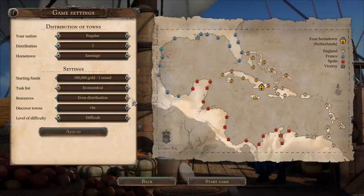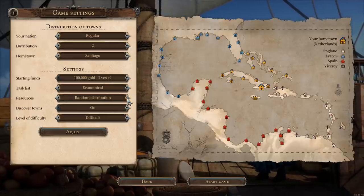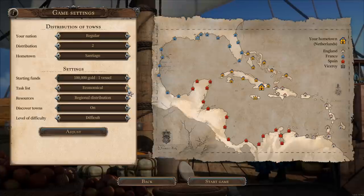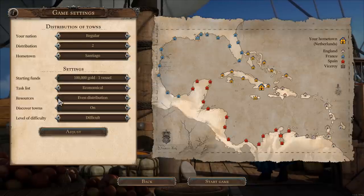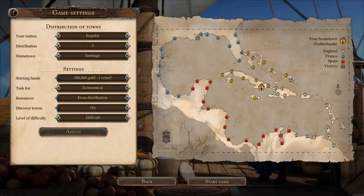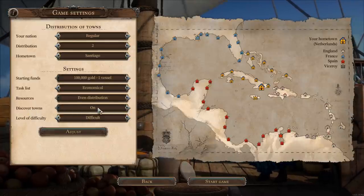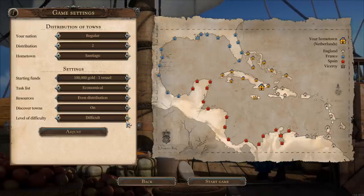Resource distribution: you can have it evenly distributed, completely random so you might get clusters, or regional so coffee grows in one area and wood in another. We're going to go with even distribution. This determines whether you start only knowing where your own towns are — we are going to have 'discover towns' on, so we'll only know where the Dutch towns are and will have to find all the others. That'll make life a little more difficult.